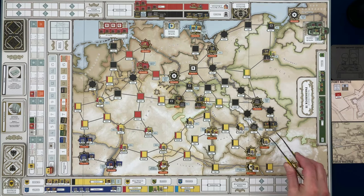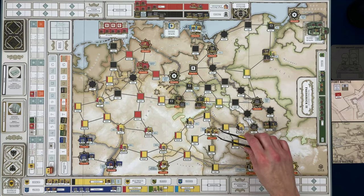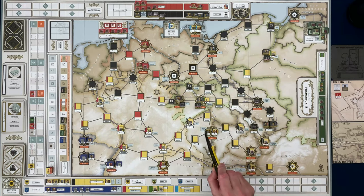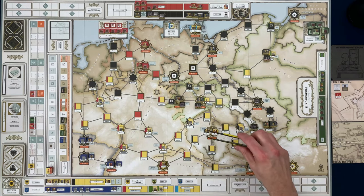There are seven units in that stack. There are three units over here — we reinforced during the winter turn. There's a leader down here, but not a very good one — his tactical rating is zero. And over here we have another stack, a full stack of eight. Their leader Brown has a tactical rating of two, and there's another leader here also a two, deployed in the winter turn.